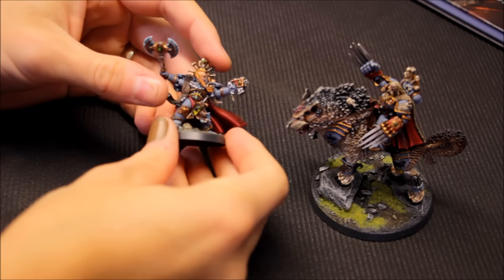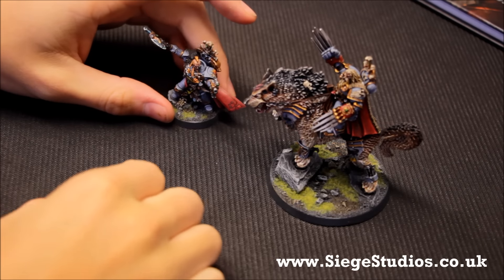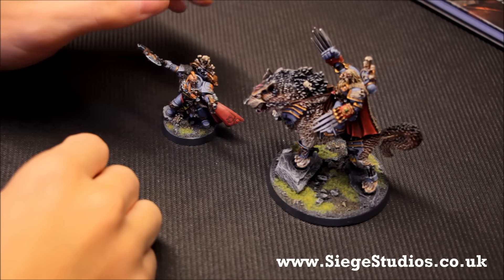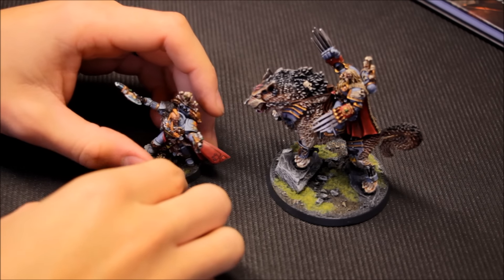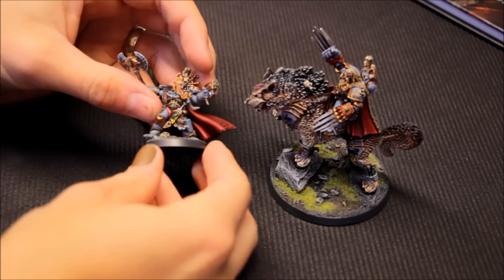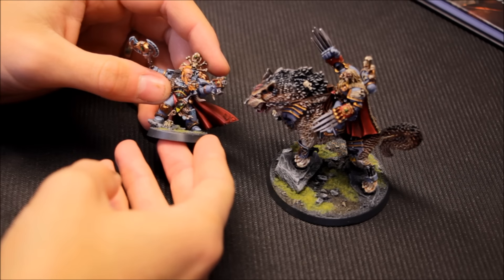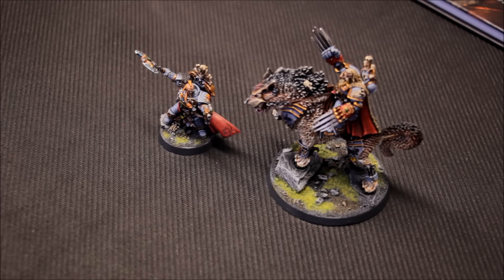That's the two HQs — Crom Dragongaze and Canis Wolfborn — painted up by Siege Studios at siegestudios.co.uk. Check them out. They have a YouTube channel as well, which is in my recommended channels section on the channel home page. They give painting updates, show you the kind of work they do, and their website has various galleries. Very impressed so far with the work they've done. If you're interested in getting your own commissions done, have a chat with Siege Studios and see what they can do. Space Wolves are here — keep a look out. Thanks for watching and tune in next time.